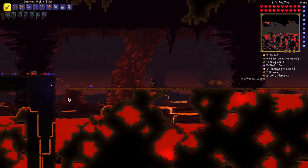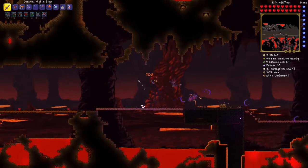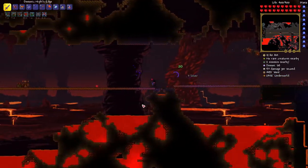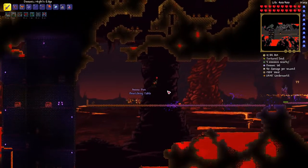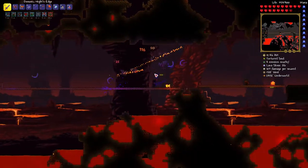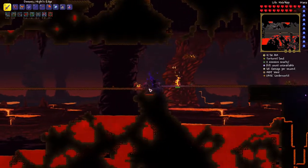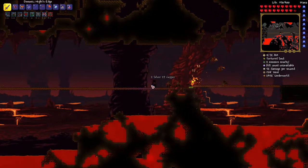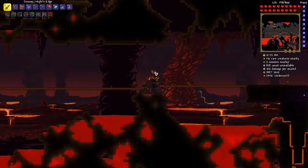Next time I come down here I have to get some purification powder — you buy that from the Dryad, I think. There's another Guide Voodoo Doll — he constantly spawns. I wonder if this Breaker Blade will do good damage. The tax collector spawns again — I'll get you back later. I'm a bit worried about the corruption V hitting my home site.